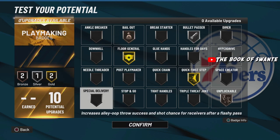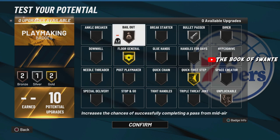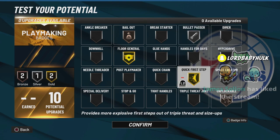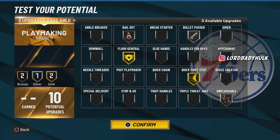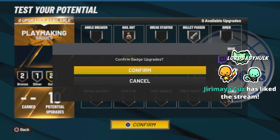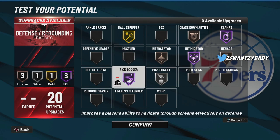The playmaking badges you could rock could be bailout bronze — maybe if that's how you play, a lot of driving and shit. Bullet passer on silver — not to make the gameplay hella wonky. Go quick first step — you might not really even need this if it's not your style. Floor general: if your PG or center can't run it, boost everybody's stats — you know this is solid for the playmaking. Unless you want to be more duo ball handler, but still even these are cool. You could rock some badges like this.